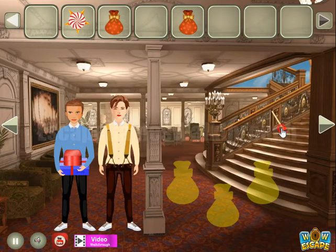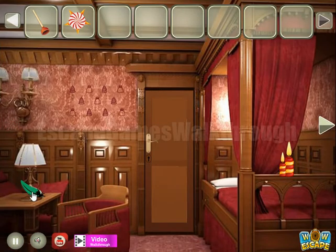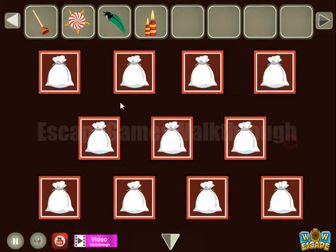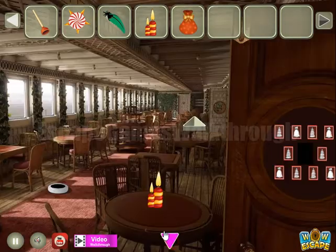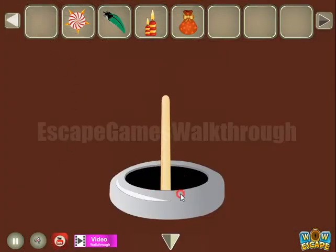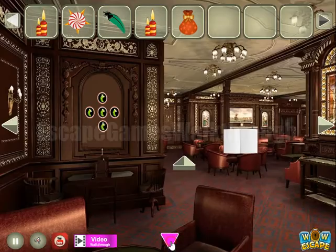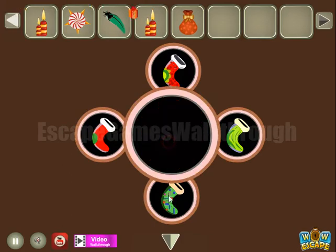Going further to the left — here's a plunger to take. Further we can take a feather and a candle. Now let's look at these bags and trees and repeat them here like that to get one more bag. Then we can use the plunger here to get the hint — different ornaments and socks. We find the same socks and match them to get one more present.